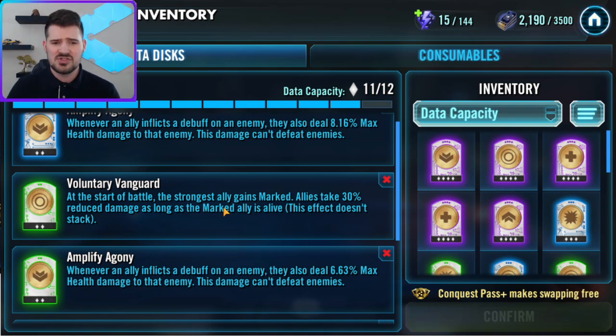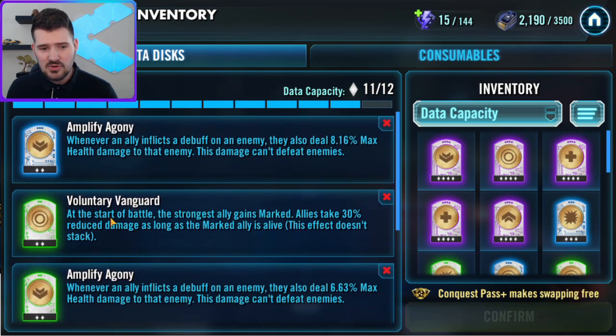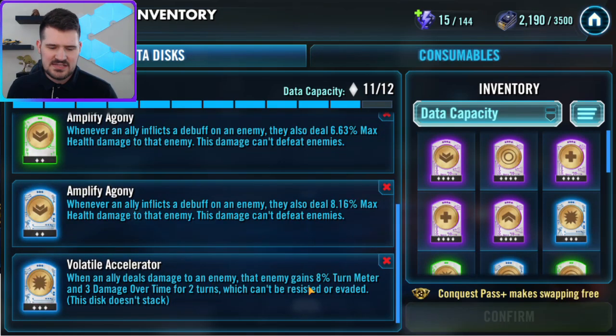If we didn't have the turn meter from Finn dying, I'm pretty certain the Tuscans would have taken something like 35,000 turns before we actually went, and we would have just died — or maybe veteran Han or BB-8 would have counted for something. But I think Voluntary Vanguard is the most important thing to make this consistent.